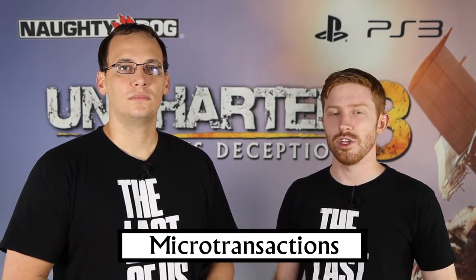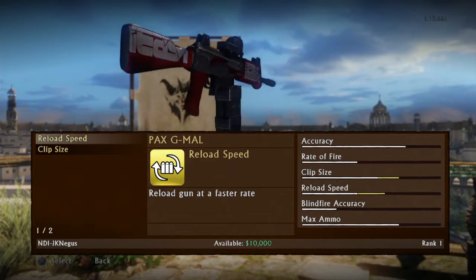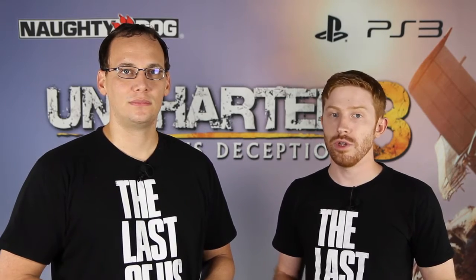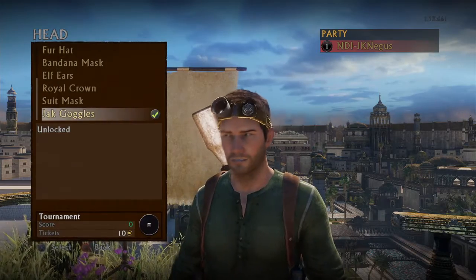For those of you who don't have time to reach a certain level, or just really want a specific item that you couldn't get before, we've added new microtransactions so you can purchase those items. We've added multiplayer event items such as the PAX G-MAL and the Comic-Con T-Shirt, and you'll be able to purchase those through the in-game store. We also have specific new custom items such as the Jack Goggles that will only be purchasable through the in-game store.